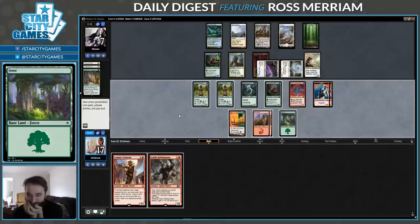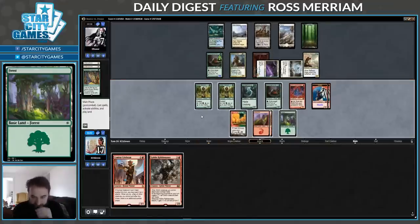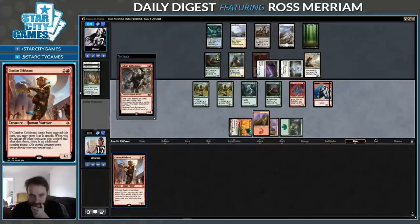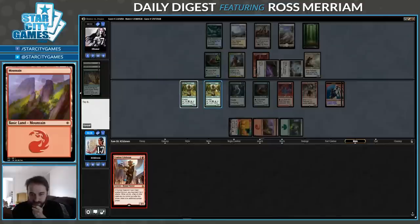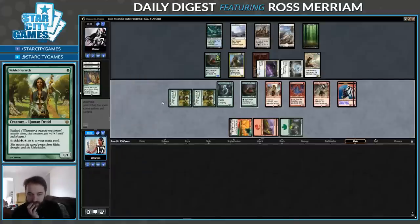I don't think Rabble Master is very good here. Maybe I need to play it and Celebrant post-combat. I don't have any good attacks here because the Ooze is a 5/5. If they've drawn Queller, I'd prefer they Quell this. I don't think it makes a difference. I'm going to think maybe go for a big turn next turn. This might be getting too aggressive because they can just hold back — they have this Selfless Spirit.